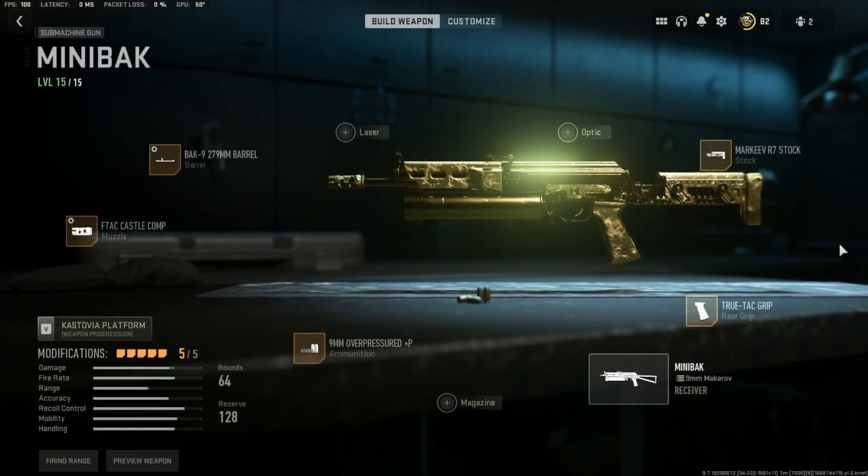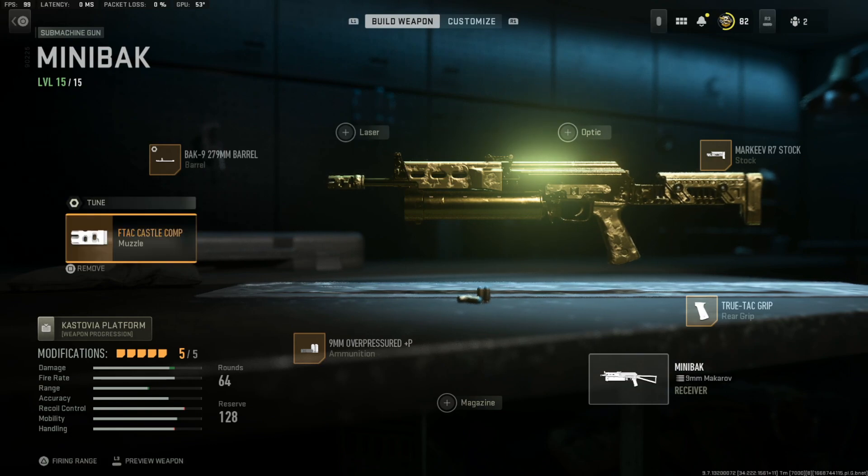What's going on guys, Publicity here. Here's the best MiniBak class setup on Modern Warfare 2. This class setup is an absolute laser beam due to all the recoil that's reduced. However, on the flip side it does have a slow ADS time, but I think the accuracy makes up for it.